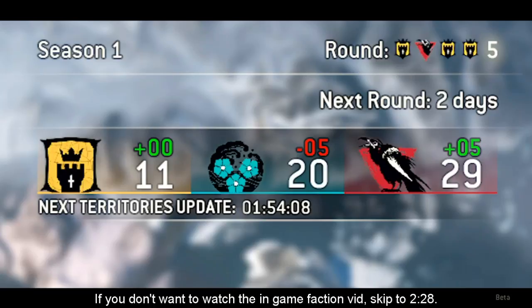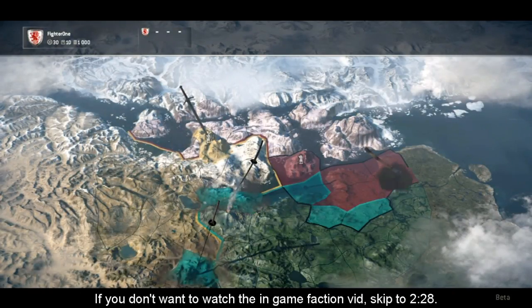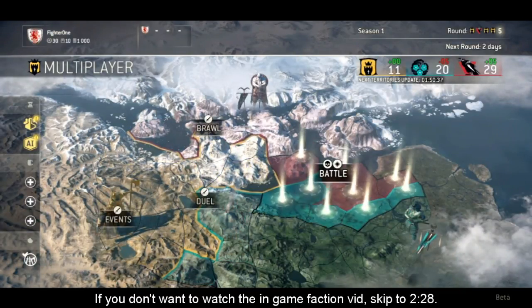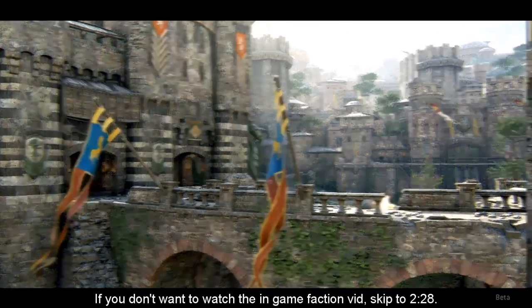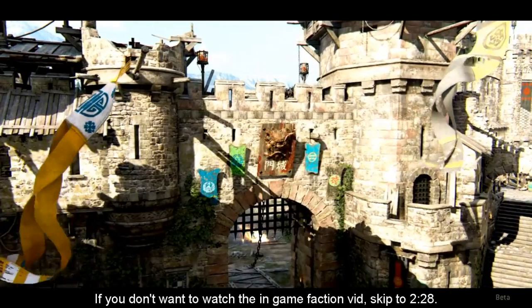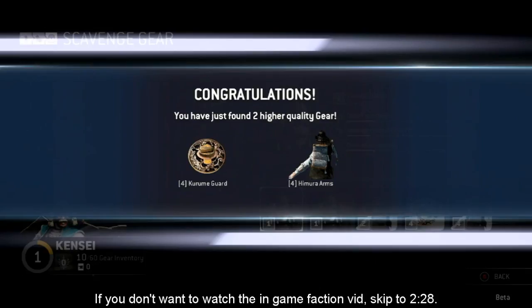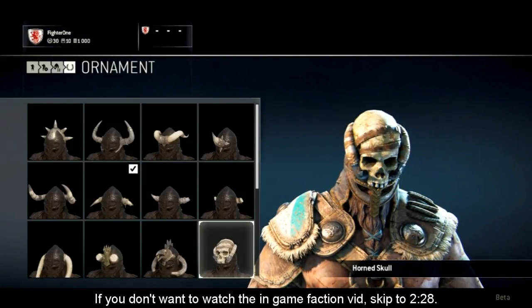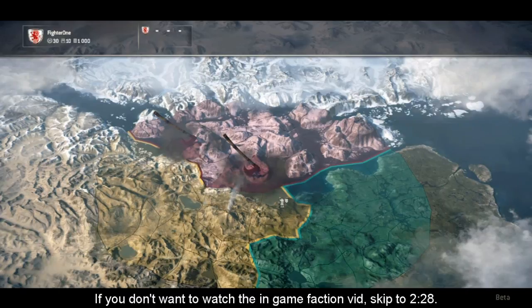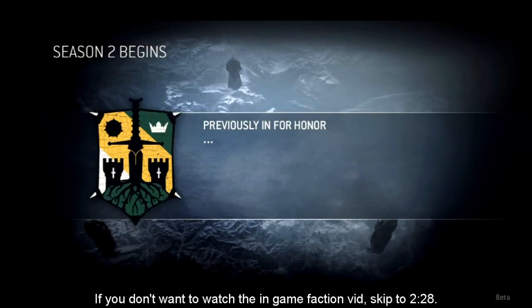Territory updates occur every six hours, while rounds last two weeks, and seasons last ten weeks. For each territory update, the faction with the most war assets on a specific territory controls it. The world map will display the new faction control territories and move the different fronts. Fronts will define which map you will play on — a map controlled by the knights that is now controlled by the samurai will have many visible changes. At the end of each round, players who participated will get a reward depending on the rank of their faction. Once the season ends, everyone gets rewards depending on their faction's rank. At the end of each season, the faction war resets and resumes after an off-season period. The world will forever be impacted by what happened in the previous seasons of For Honor.